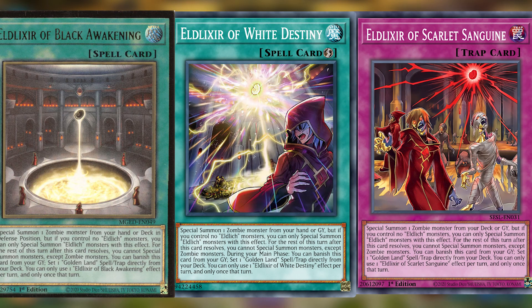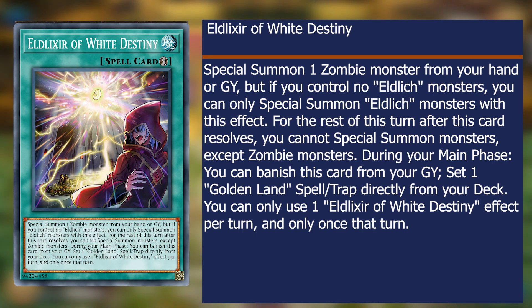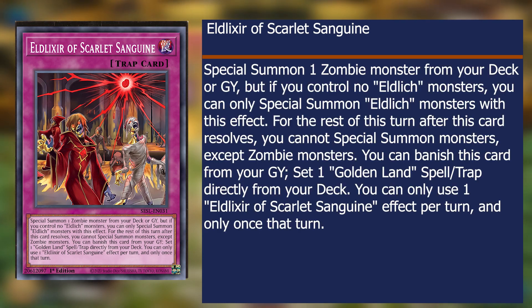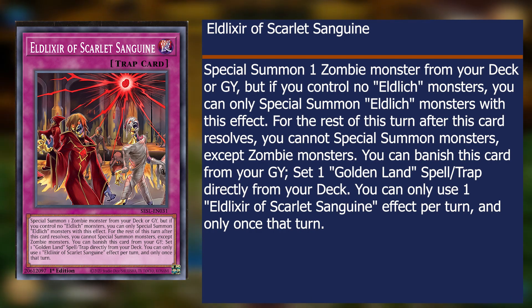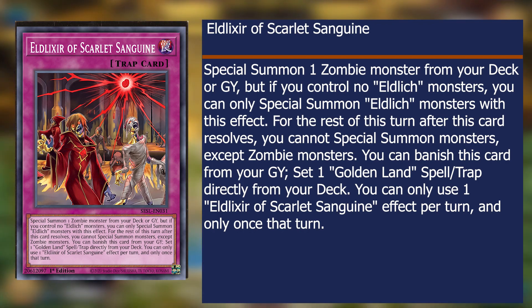Eldlixir of Black Awakening, White Destiny, and Scarlet Sanguine all cover the same niche of pulling even more Eldlich and Golden Land cards from your deck, with Eldlich coming first if you don't already have him on the field. The main difference is that Eldlixir of Black Awakening and White Destiny instantly summons something in defense position from the hand or deck for Black Awakening, and the graveyard or hand for White Destiny. While Scarlet Sanguine lets you choose from the deck or graveyard and summon in any position you want — but it's a trap card, so you have to wait a turn. You can also activate them from the graveyard for another activation of that exact effect. These elixirs are the ambrosia that you slurp from to help fuel your deck, making Eldlich so omnipresent while bringing in trap cards.